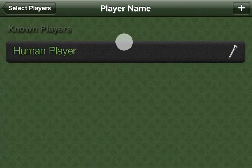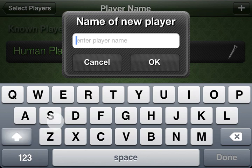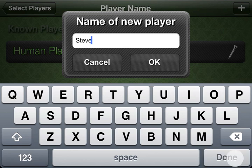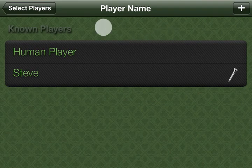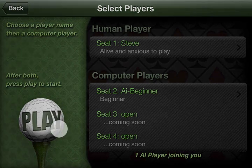The first thing you'll want to do is create a player for yourself. If you have Game Center, this will be automatically created with your Game Center name. If you don't, you'll want to go ahead and punch your name in here. Once you do that, it'll be automatically selected for you, and it's time to go ahead and hit play and start the game.